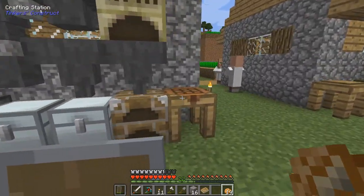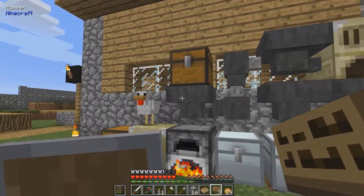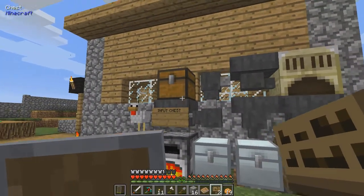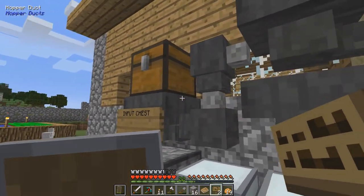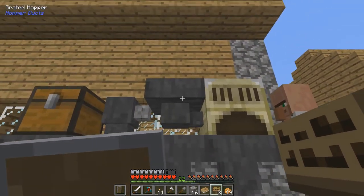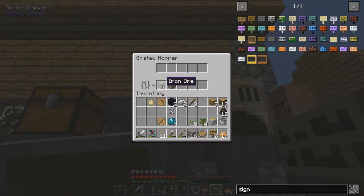I'll make a few of these signs. So this one - this is the input chest. Place everything in here that I will - they have collected - and then they are pulled out by this hopper and sent to these ducts up here to this grated hopper from hopper ducts. Here I have filtered for iron ore and gold ore.